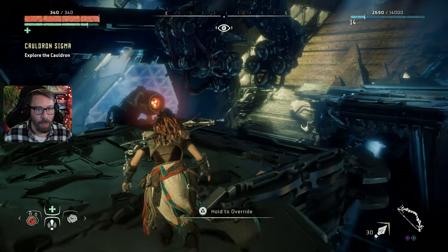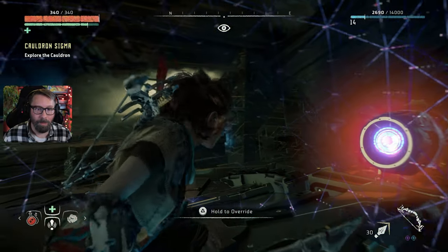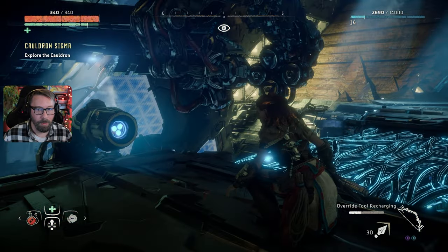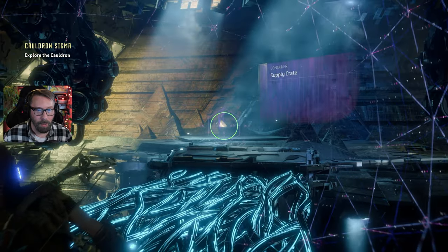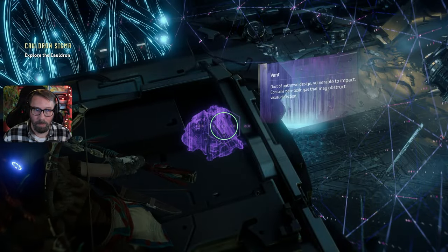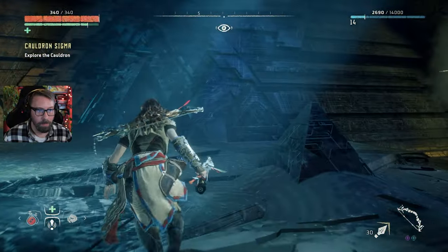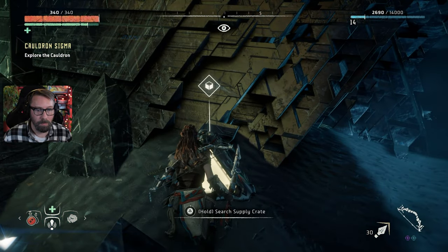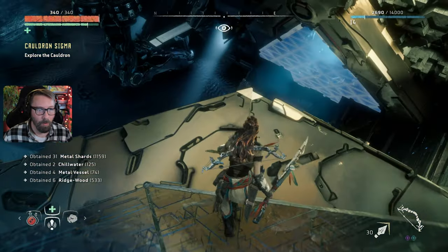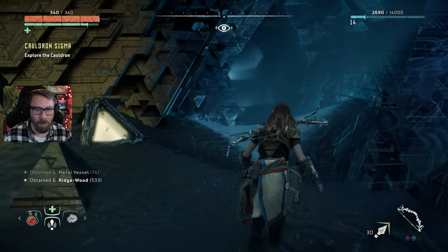So this is where we came in and had to fight — I get it. Hold to override. Override tool recharging. Did we wake something up? It's a supply crate — and a vent. They're giving us resources so we'll be ready. Chill water — I have a ton of chill water and haven't used it yet. I need to figure out the type of arrows. I might need a different bow or weapon. We'll get there — we're still early and just discovering.